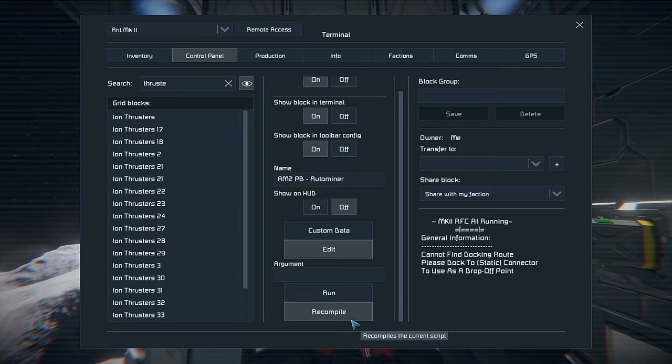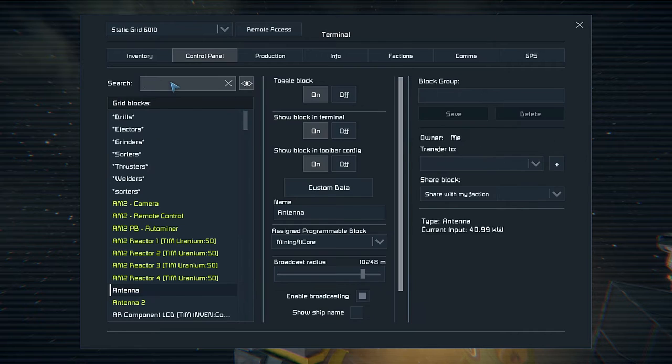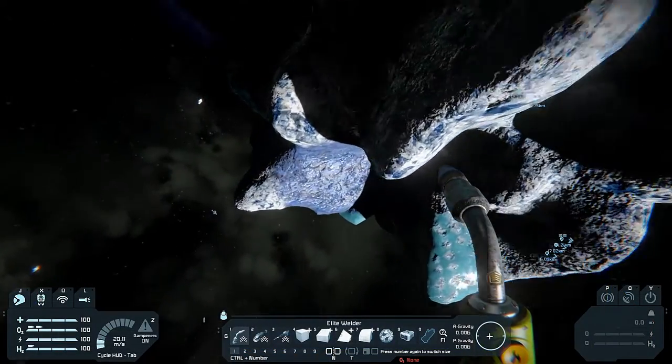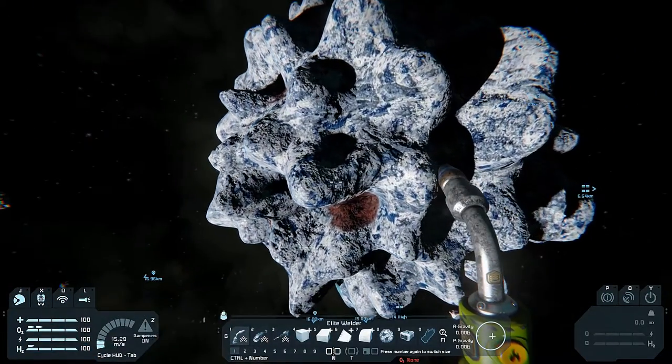You can dock it to a ship but that ship needs to remain static while the mining happens. Dock the miner to the connector. Now if you go into the terminal and open the auto miner's programmable block, you will see: 'No asteroid input, please paste valid GPS in custom data.' So let's head over to an asteroid. Here's one I'm pretty sure I haven't been to before. Our base is over there — I'll point the mining location on this side so the ship has an easier time getting here.